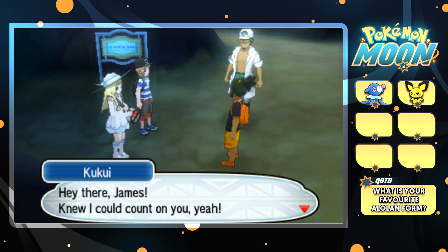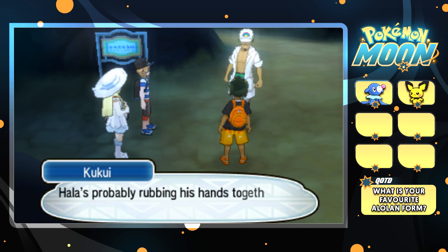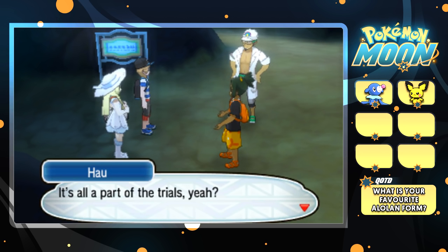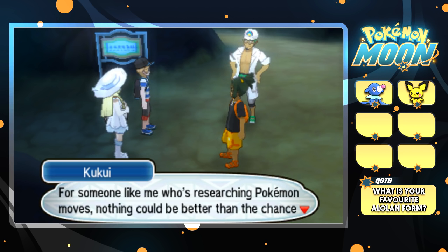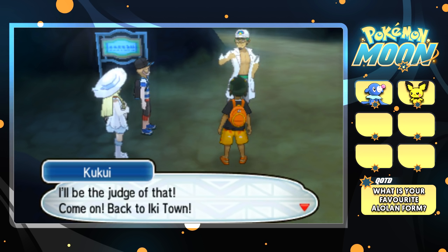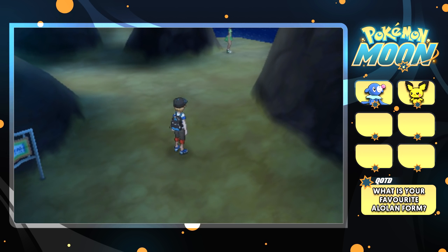After the rival battle, Lily is found and the Professor thanks us for tracking her down. Hau finished his first trial too and mentions that after clearing one island's trials, you've got to battle the island's Kahuna — the Grand Trial. So we've got to battle Hala now. The Professor is excited to see more fierce Pokemon battles for his research. We head back to Iki Town — this route basically loops around the island. So I'm going to use the QR scanner and do an Island Scan.